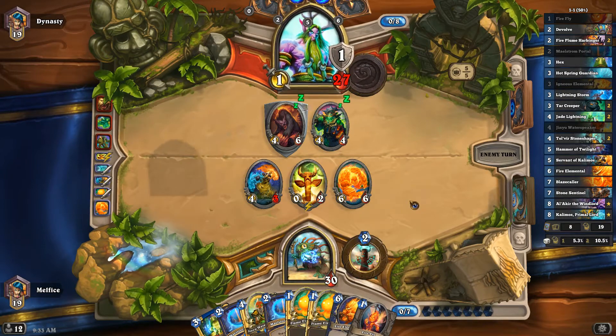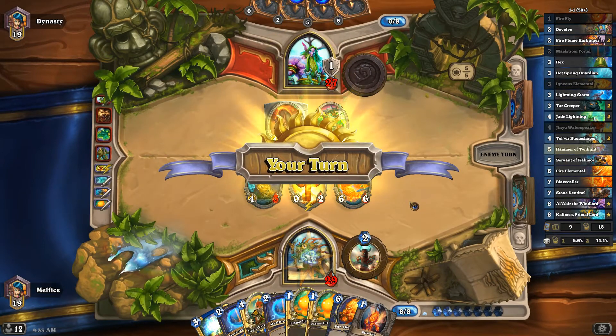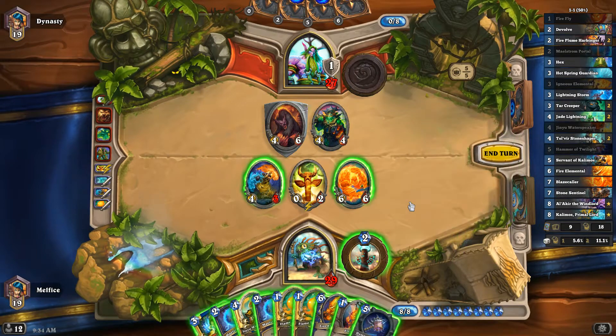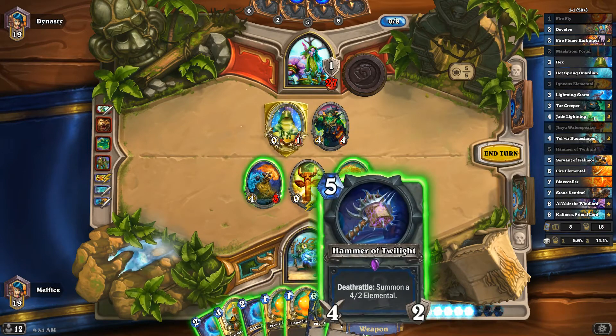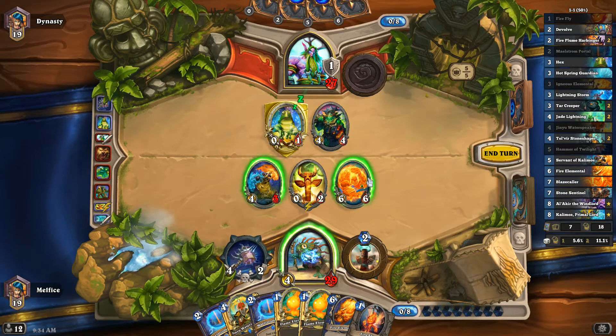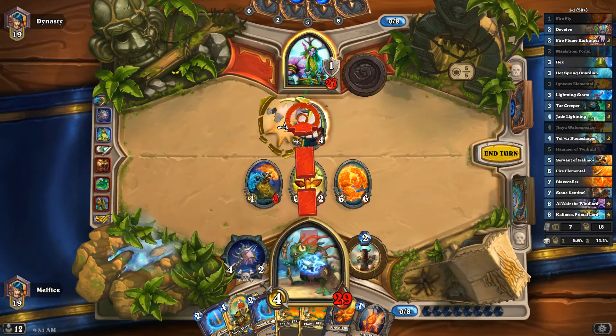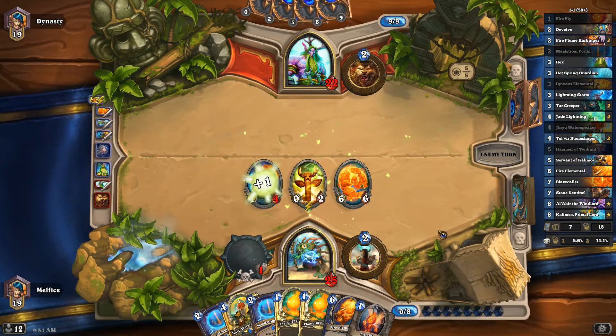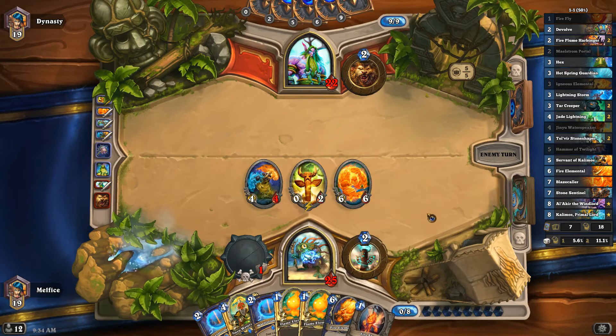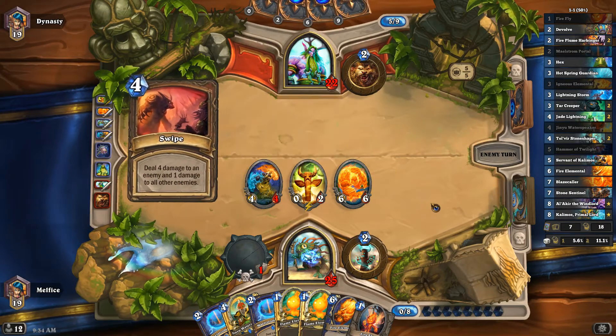We don't have enough mana to do everything we want, so we have to Hex this. I didn't play an elemental last turn, which is unfortunate. We'll take the face damage, do this play, and hope we won't need more Hexes since card draw has been a bit of an issue. We'll most likely play that fire elemental anyway. We've got a good board and good damage — Swipe is fine.